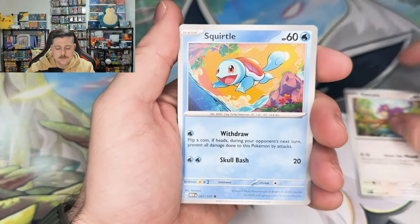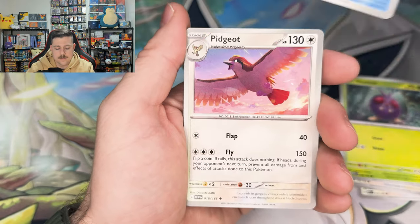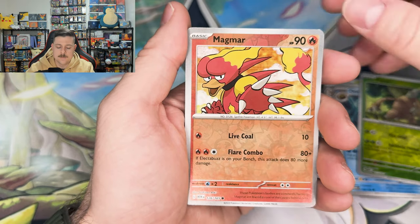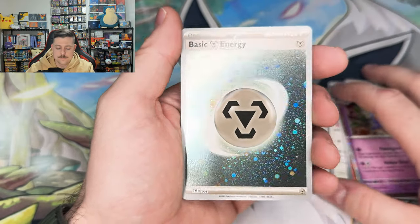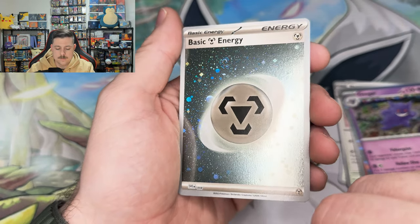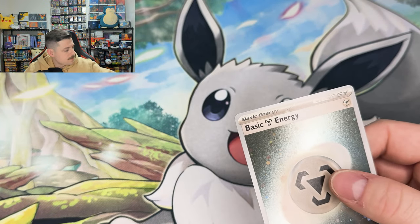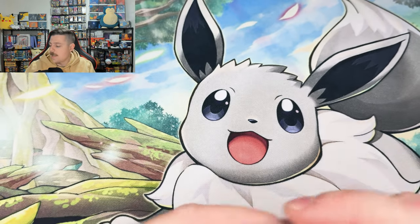Rattata, Squirtle, Lickitung, Venonat, Poliwrath, Pidgeot, Aerodactyl, Pinsir, Magmar, Gengar — that's a double swirly right there. Hollow Energy. Pretty decent.